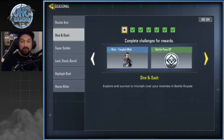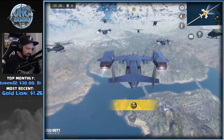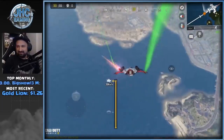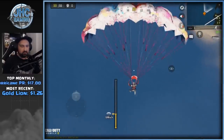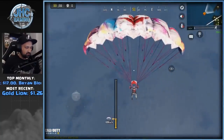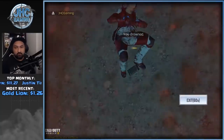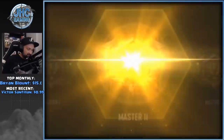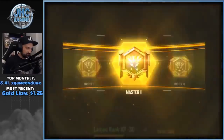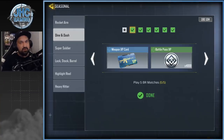The first challenge says explore and survive to triumph over your enemies in Battle Way Out. You have to play five Battle Way Out matches. My tip: I didn't play the whole five games. If you want to do it fast and don't care about rank or XP, just land in the water and let yourself die, or go to a hot drop and let someone kill you. Five quick games, about five to ten minutes max. You cannot quit - you have to actually die. You will lose points five times, about 20 plus, so you might de-rank, but it's not too hard to get your points back in BR.